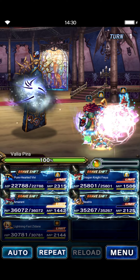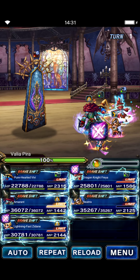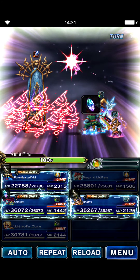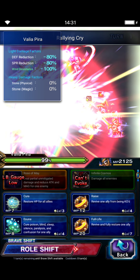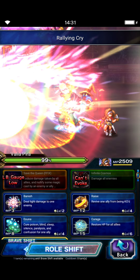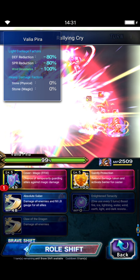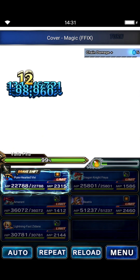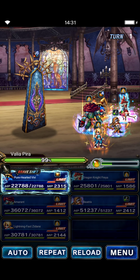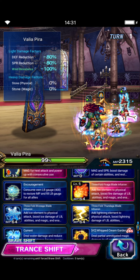So turn one: Freya's gonna do her base form LB, Zidane's gonna do his base form LB — send them first. Amaranth is going to Rally and Cry. Make sure you send him after Zidane and Freya. Then Beatrix is gonna shift and put up cover, and her SR skill fills LB. Once they go and we get some drops, Vivi is going to do the triple LB fill from his skill.